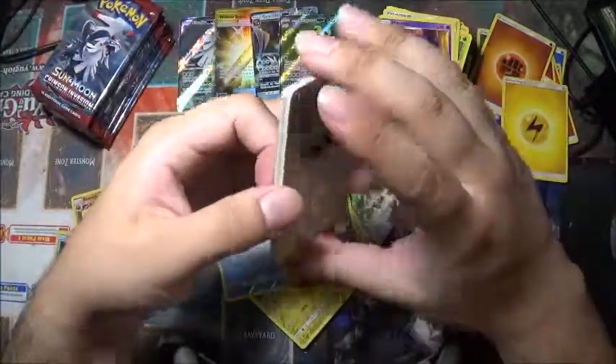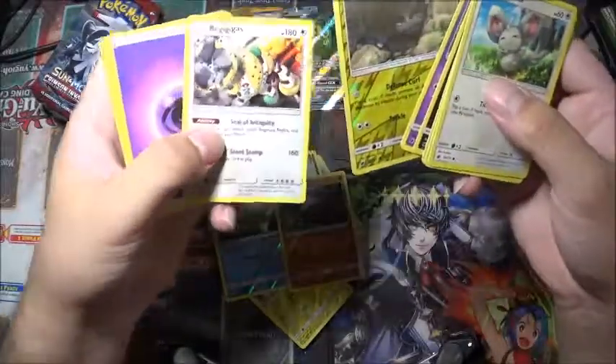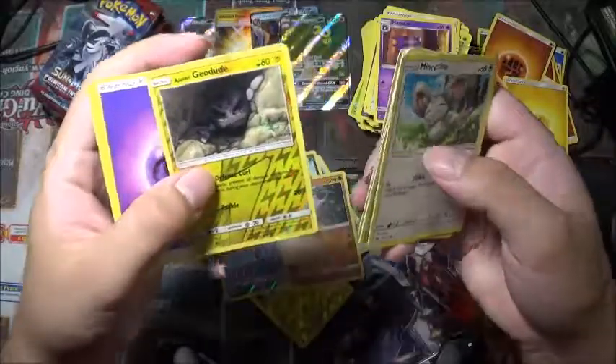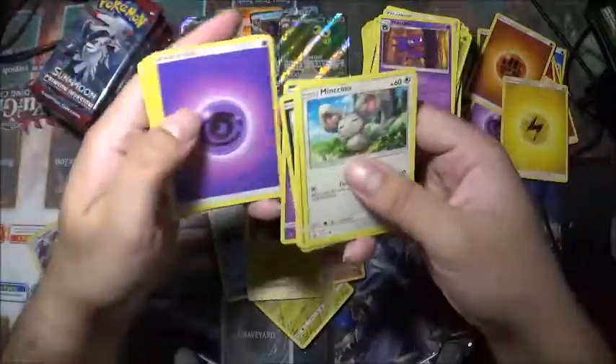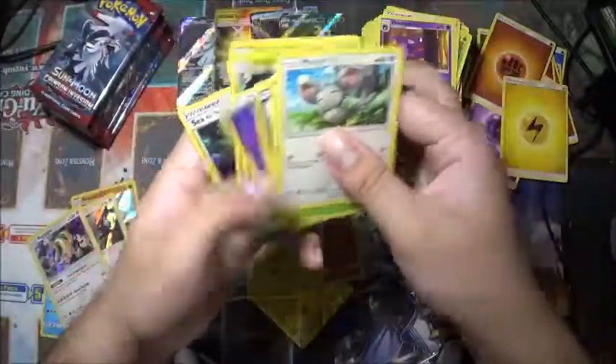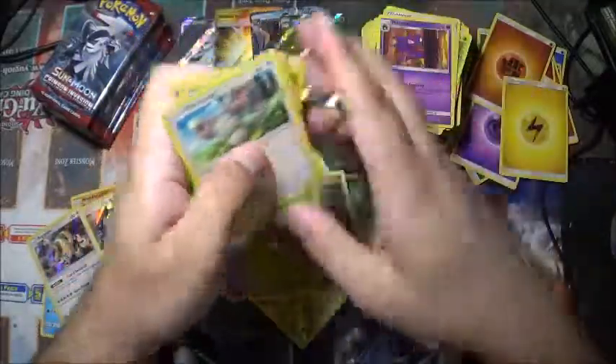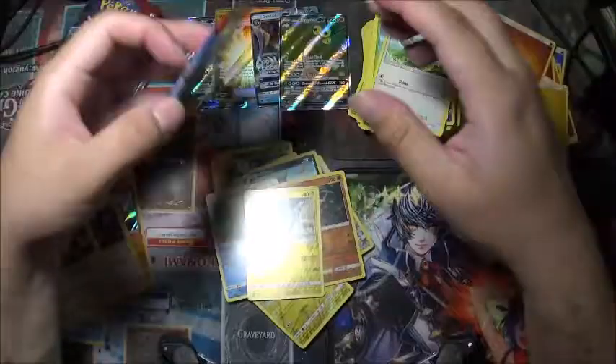We got another double — it's a holo rare this time. Another Regi — actually it's the first Regigigas holo rare. And Alolan Geodude as the reverse holo. Exeggcute, Jigglypuff, Houndour, Spoink.